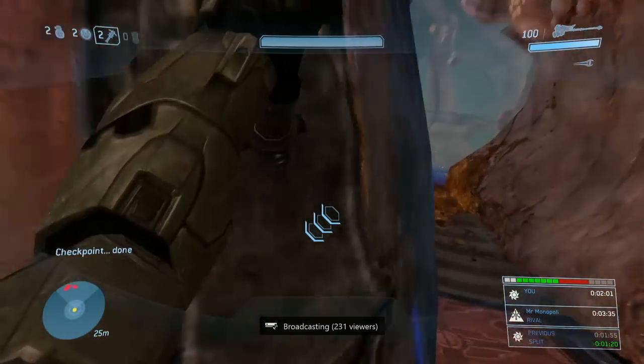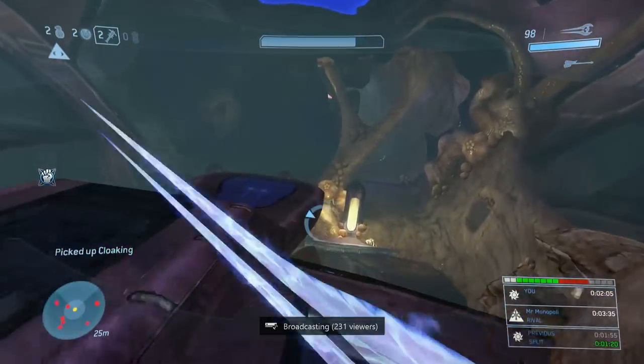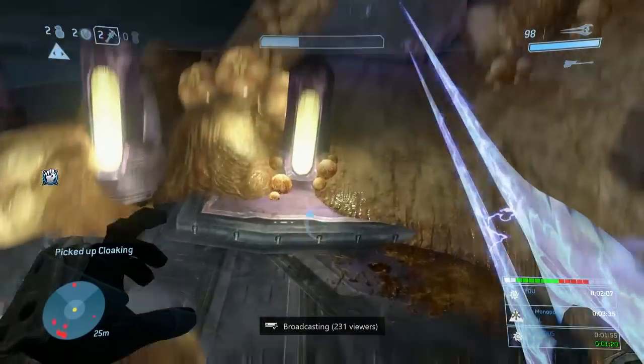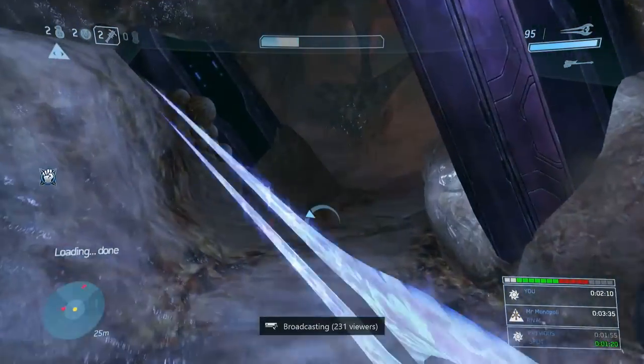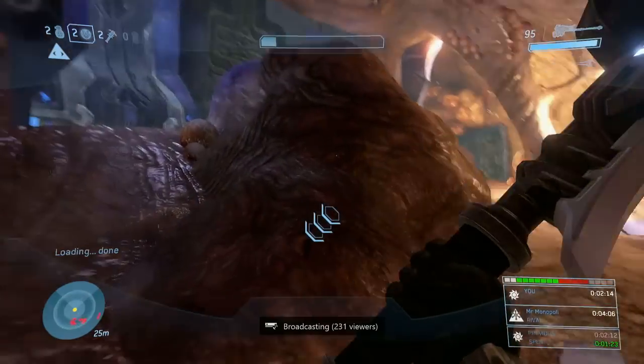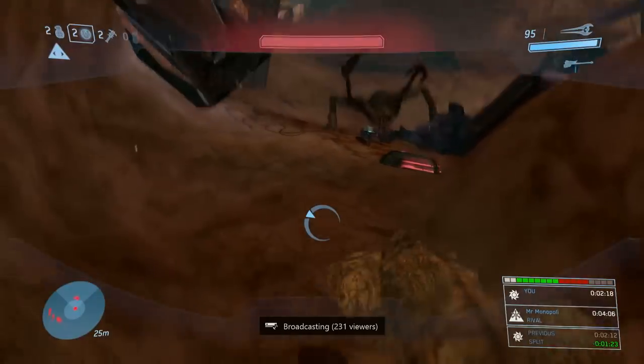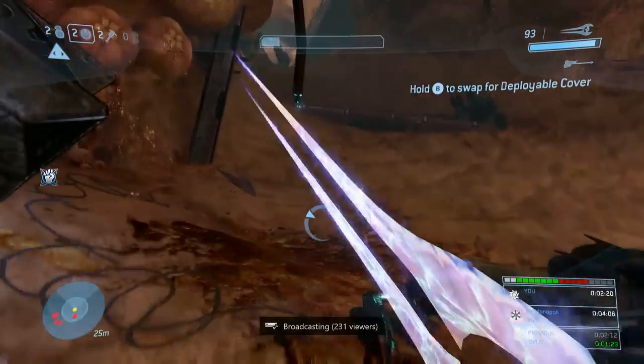Now here, you can run straight through with the sword, or you can do this sweet little box fling. You basically jump up and swing as soon as your reticle for where the hammer swings passes the top of that box — you basically just jump and swing while touching it.